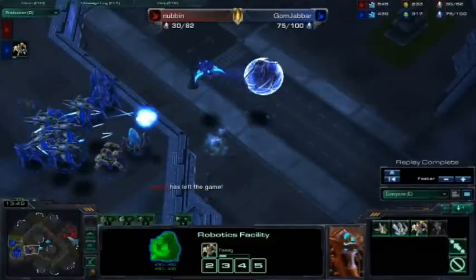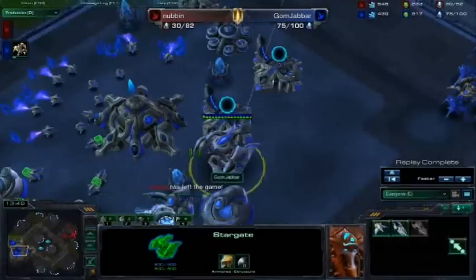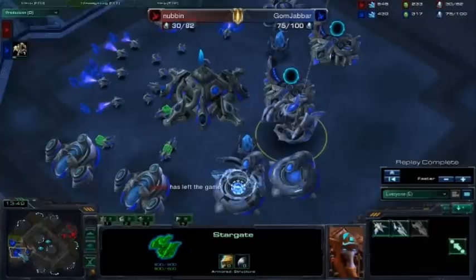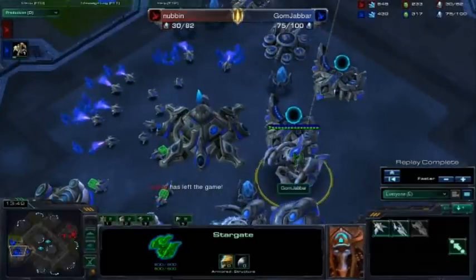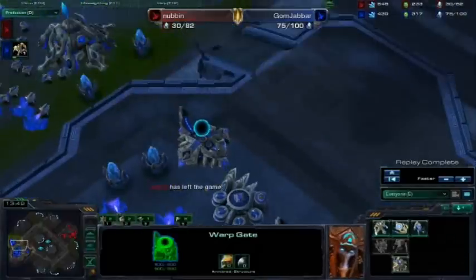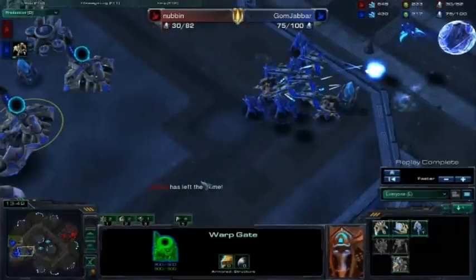If you see this fast robo and you actually get to scout that, I definitely encourage fast Stargate. If you're in close ground or close air positions, no matter what you scout, I think Stargate first is awesome — that's two gate, Stargate, and then another gateway. So that's going to be it. Pretty short game. I thought it was cool. See you next time.